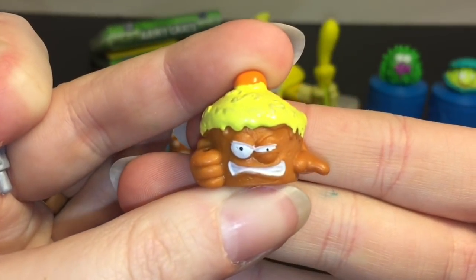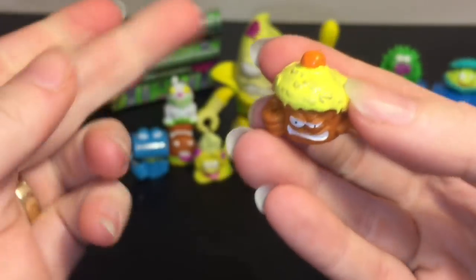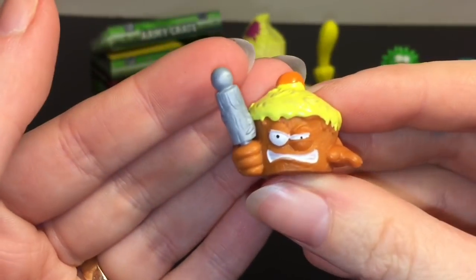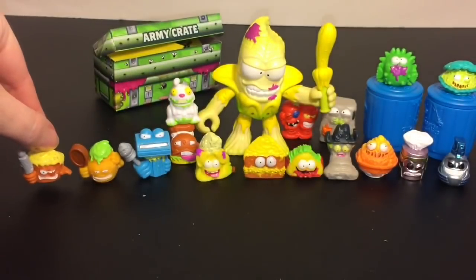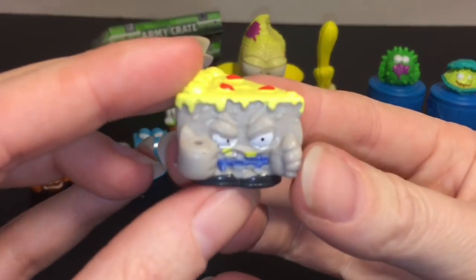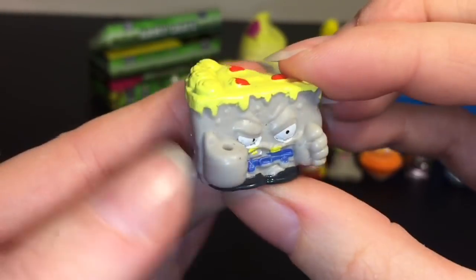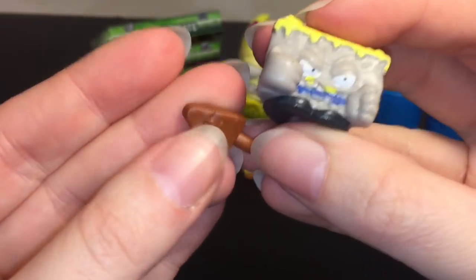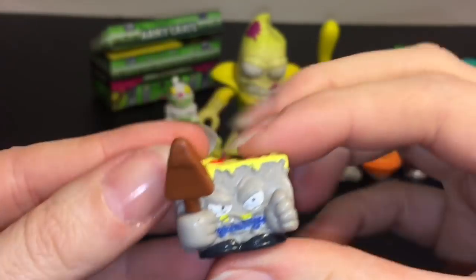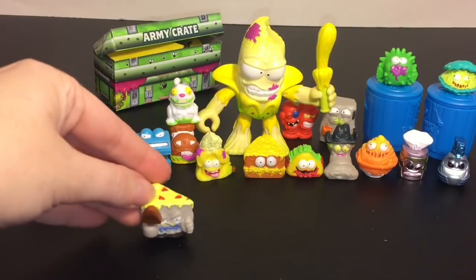From Dessert Warfare we have Corporal Crud Cake — that's hard to say — and he is awesome! He comes with a rolling pin so you better watch out. I like how their weapons match their character's personality and type. Also from Dessert Warfare we have Sergeant Grease Cake, who comes with a cake slicer. I like the Dessert Warfare category!